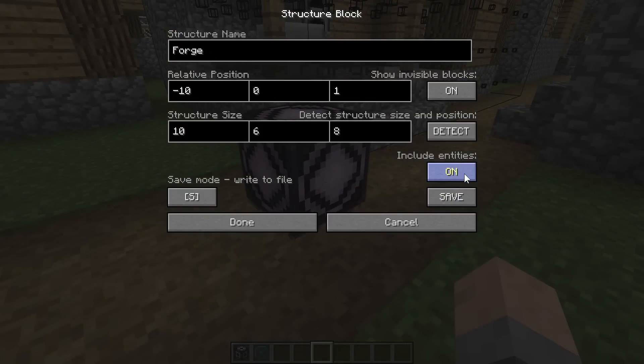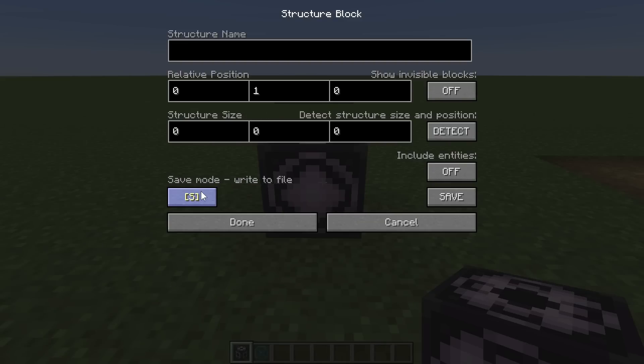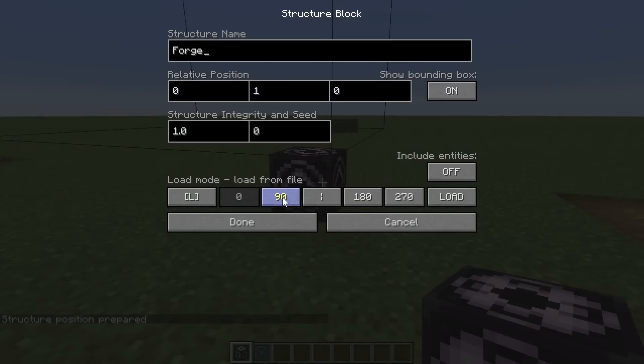You can also choose to include entities on or off — and that is the end of the save block. One last thing about the load block: you can change the way your item is rotated using these bottom buttons. So you can rotate it 90, 180, or 270 degrees. You can also flip or mirror it in a few different directions before it gets pasted in.